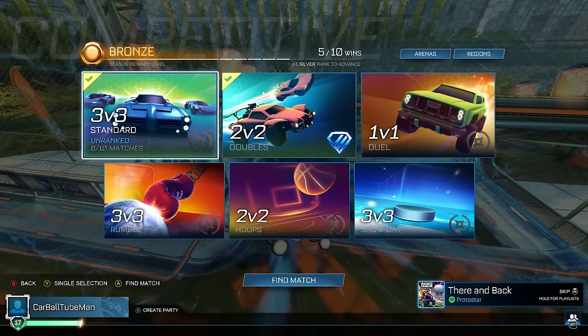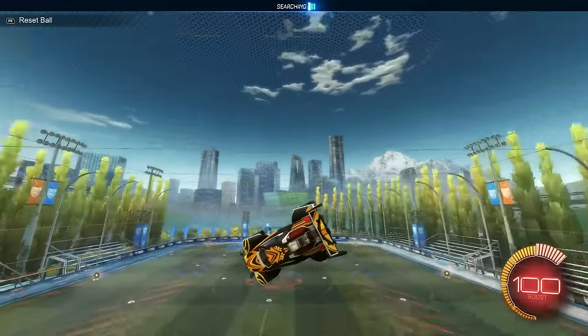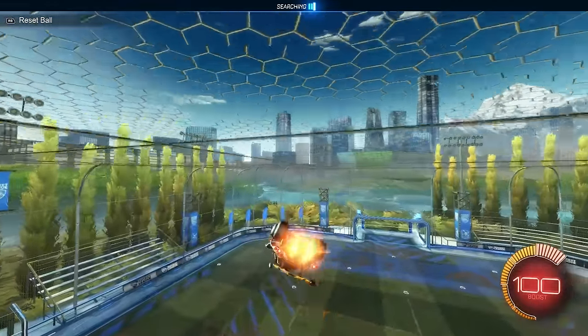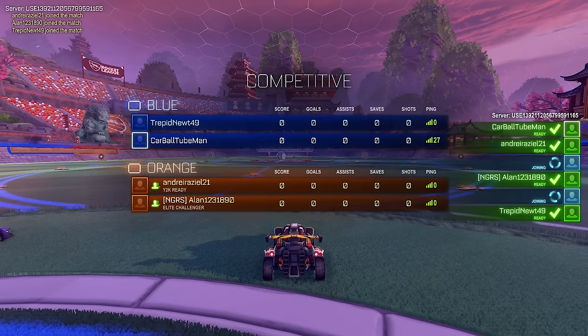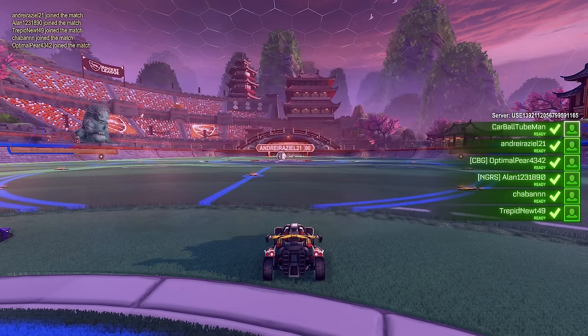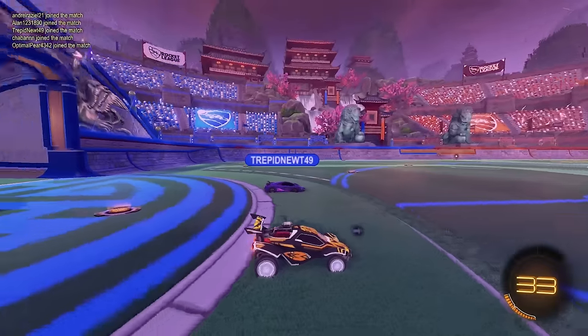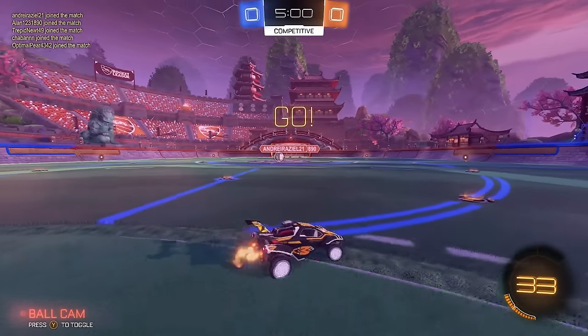Let's get a final game. Once again, no 3v3 — I might have to start unqueuing twos just to get threes, because out of six episodes we've only had six 3v3 games. Speaking of, we got one — okay, so this is the seventh one. We got Andre and Alan with a teammate that has not connected yet — oh, they're partied up. So this is a party of three versus Trepid, Newt, and Chaban. Let's see how it goes.